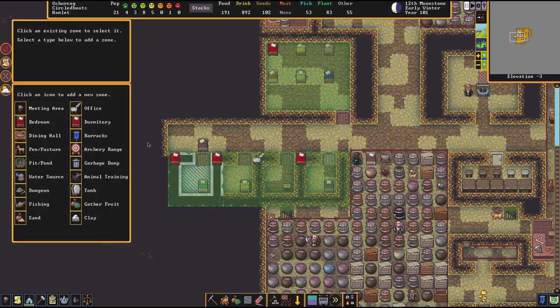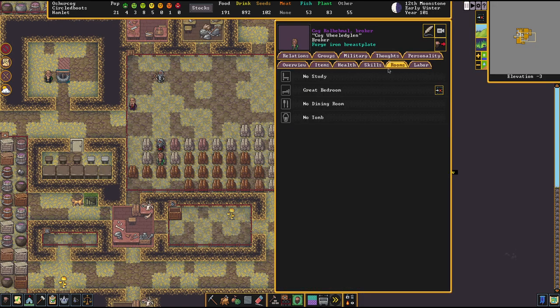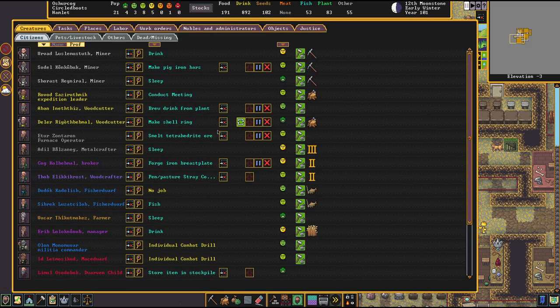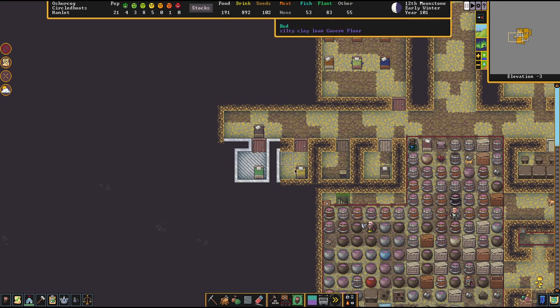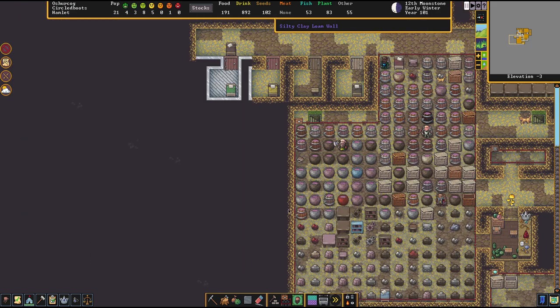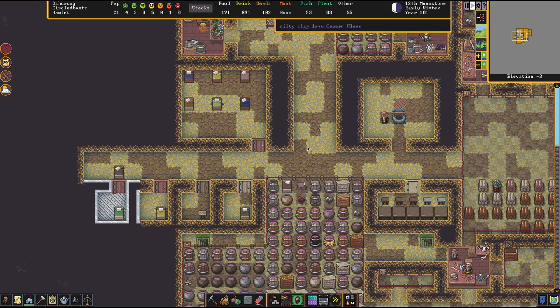The room is still designated as a bedroom. Let's check out Kogkolbmal — let's check how happy this guy is. He has a great bedroom. And let's check out his neighbor, Delir Rigoth-Bemal. Let's check what Delir thinks about his bedroom. He's not even calling it a bedroom — he's calling it quarters. Meager quarters. So this was a hell of an upgrade. This way you could create a happy environment for your dwarves up here if you really wanted to.